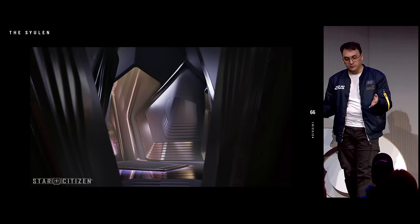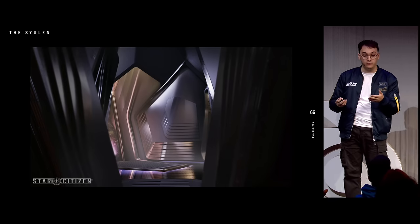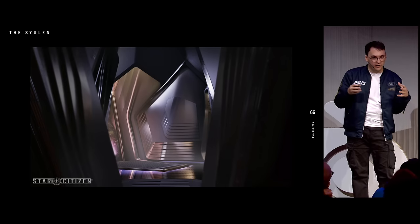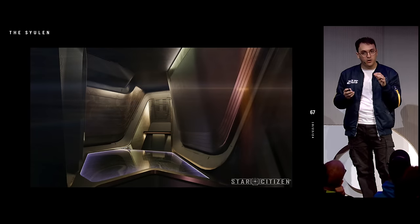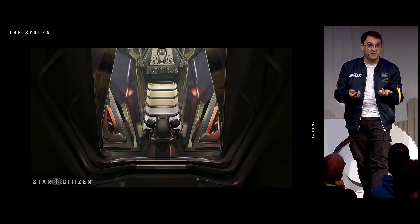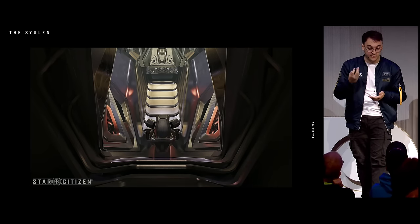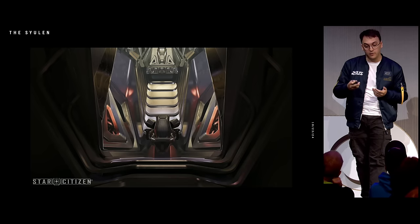A different approach was taken on the Syulen. The Syulen's main characteristic was its interiors, so we had to highlight those — letting them feel oppressive, cavernous, and kind of a bit holy. That's why this part, the cockpit, has a dome — but it's also the cockpit, because it's the glass on top that becomes the front-facing part when the ship is flying.